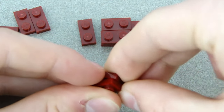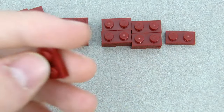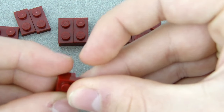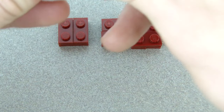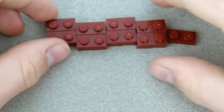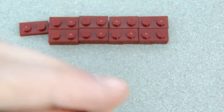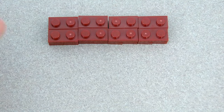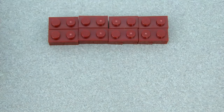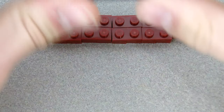Put them together in a kind of cube shape — half a cube. Then one more like this, so it goes like that and then like that. You should have these pieces arranged like that, with that piece over there. Put one more one-by-two on top of each of these, and that should use up all your red and dark red one-by-twos.